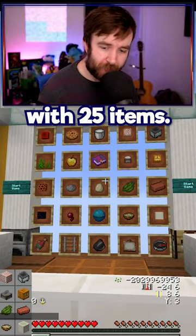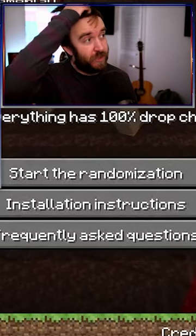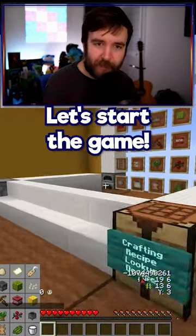We generate a random bingo card with 25 items. We're going to be complicating this by going to Faz Guy's randomizer. Start the randomization. How on earth do you form a strategy in this? You don't, mostly. Let's start the game.